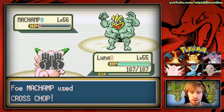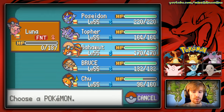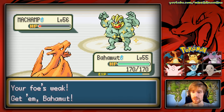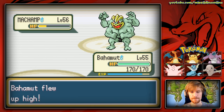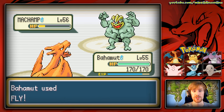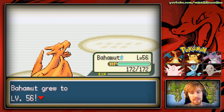Machamp uses Cross Chop and KOs Clefable — that's unfortunate. Machamp uses its Citrus Berry. We switch back to Bahamut and use Fly. Machamp doesn't use a Full Restore, so Fly connects and Machamp goes down! The Pokemon I was most terrified of is defeated. All we lost was Clefable, which we expected. Bahamut is now at level 56.